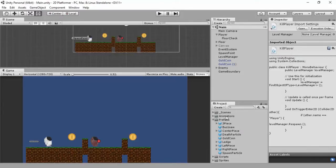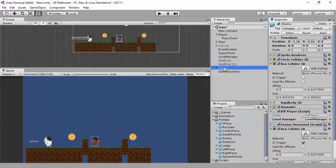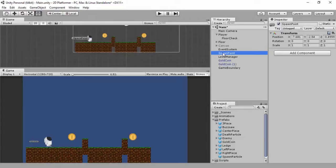In my prefabs folder I'm going to grab the enemy and put it into the prefabs there. I like the enemy as it is so I'll delete it because I don't want to keep dying. What I want to do is get my spawn point - it's just an empty object - and I'm going to duplicate it and drag it out so it's somewhere in the middle.